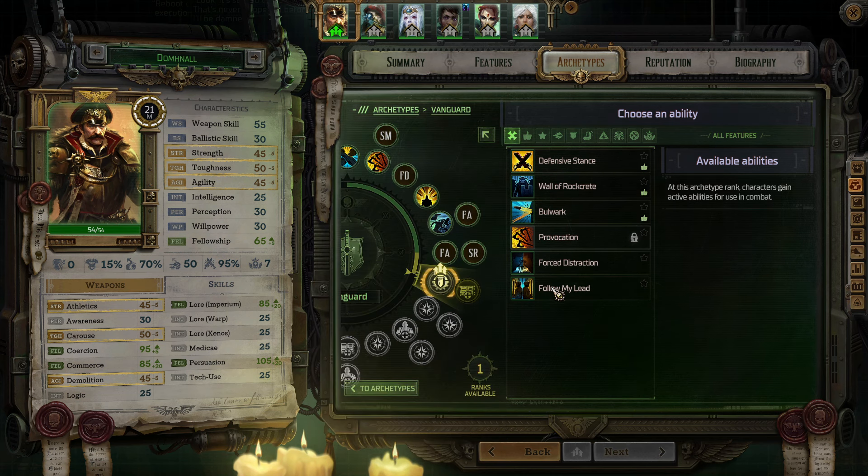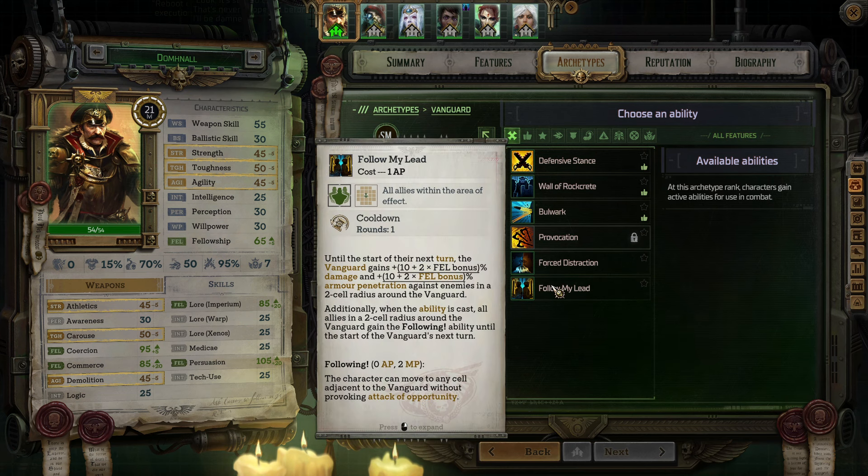Both Force Distraction and Follow My Lead scale with Fellowship. I think I'll grab Follow My Lead. Until the start of their next turn, the Vanguard gains percent damage and percent armor penetration against enemies in a 2-cell radius around the Vanguard. Both those bonuses scale with Fellowship.